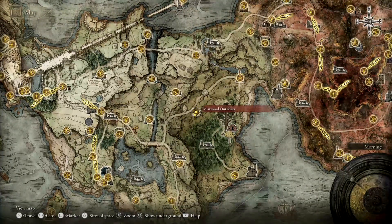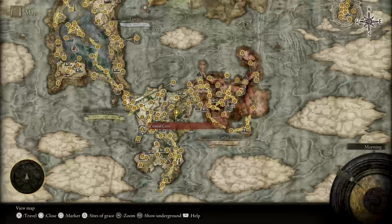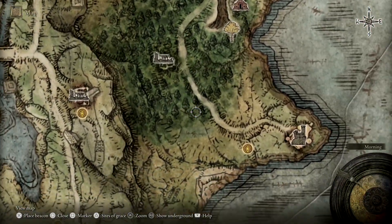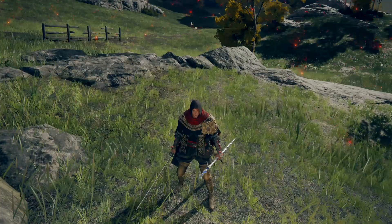So we are at the Mistwood Outskirts. The reason I was kind of moving around the map is because you can also get it from the Coastal Cave — if you clear that, maybe you'll get one and you'll be lucky in there. And there is also down the south here, early game, there's a big group of demihumans that will patrol along the road.